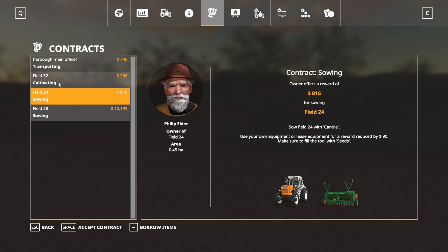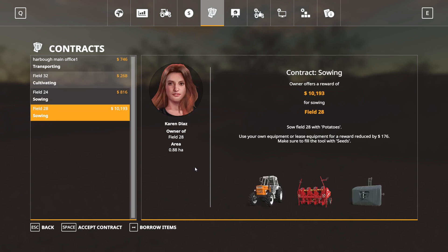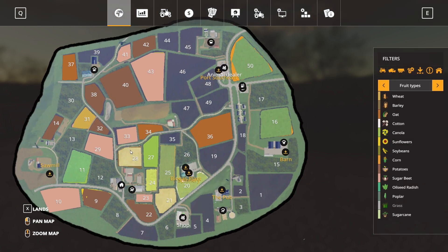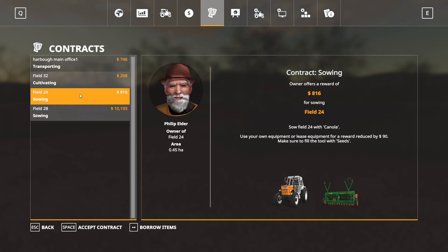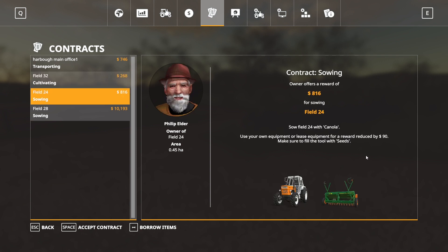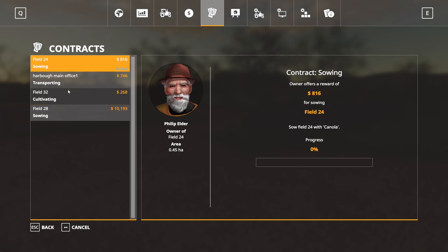There's one cultivating and two sowing jobs. That's $10,000 for field 28 which is huge, so we're definitely not doing that - it'll take way too long. The sowing and cultivating contracts we can take care of though. They're not paying a great deal - only about a hundred and something dollars for the cultivating one, and $90 for the sowing, but we'll take them.